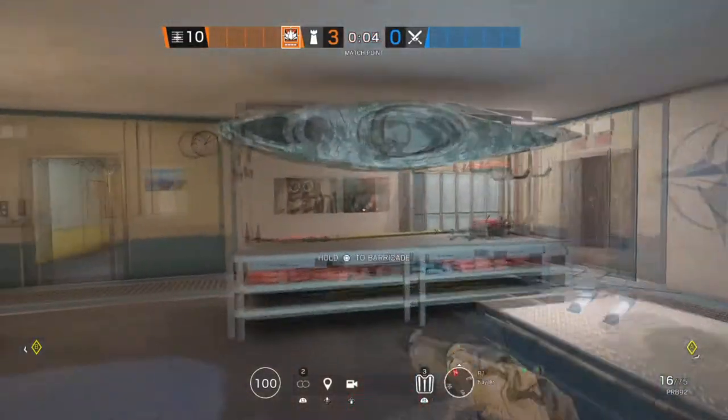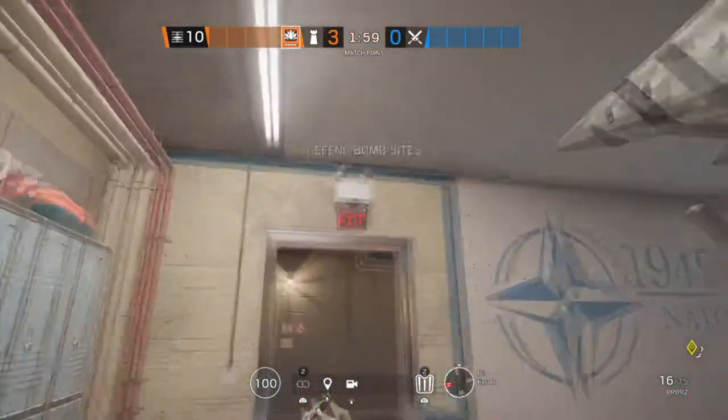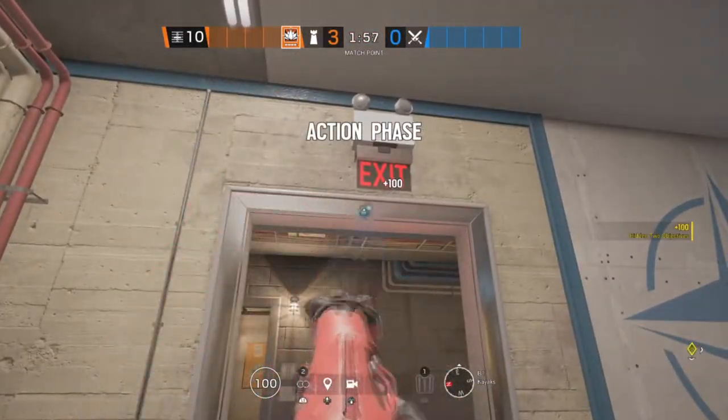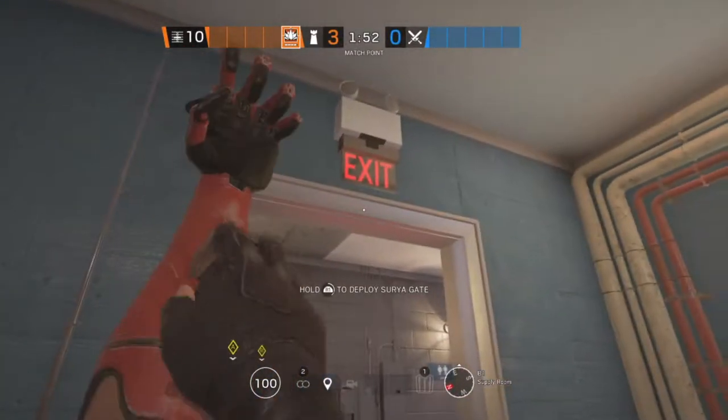The next site on Canal is Supply Room and Kayaks. Starting off in Kayaks, we're going to be putting an Aruni on this doorway and this doorway. And the last one is going to go in Supply Room on this doorway.